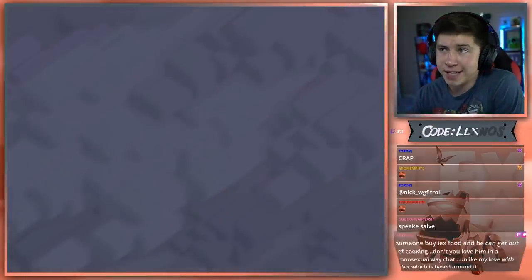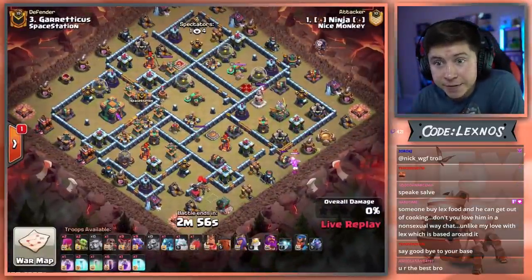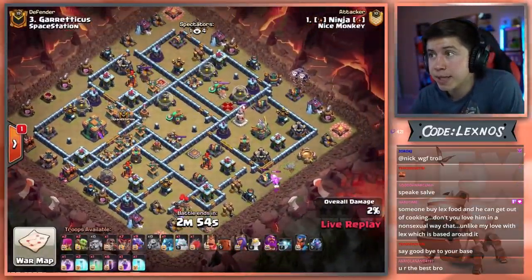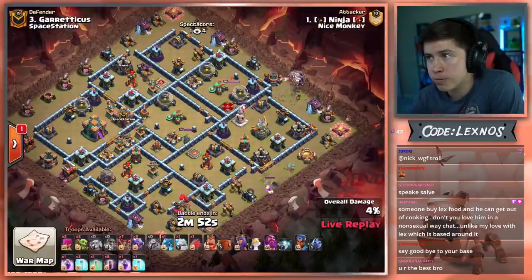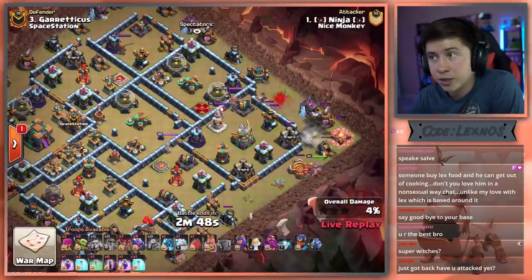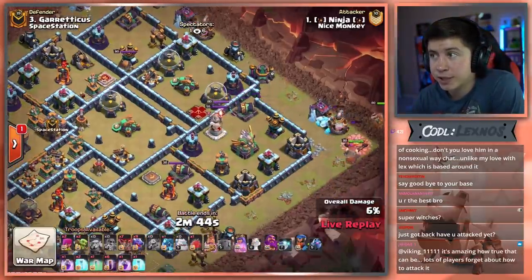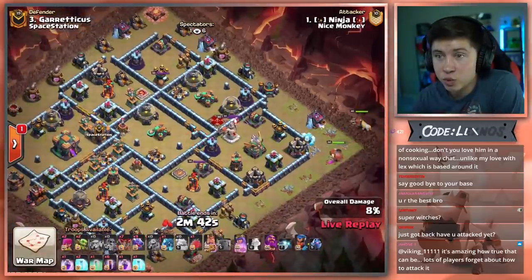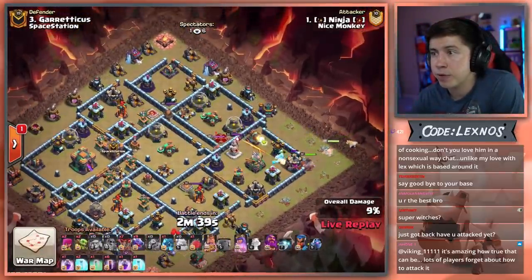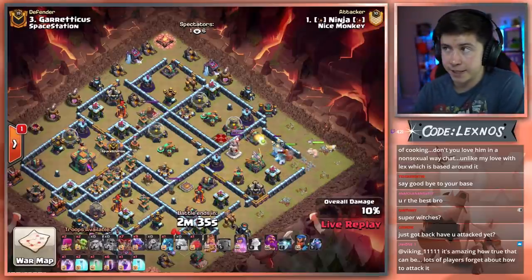Ninja is in with the fourth attack for Nice Monkey. Once again they have a chance to take a commanding lead if they can get another triple. He's going in with a couple of balloons from the 2 o'clock side of the base. Wall Breaker to give him access to the Eagle Artillery. Looks like we're going to send the King in there. Ice Golem out in front to lead the charge, the Queen in as well. They're going to be able to go in, take out the Eagle, get some more additional value on top of that.